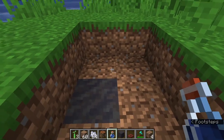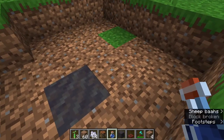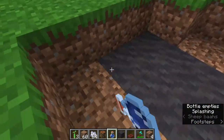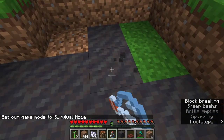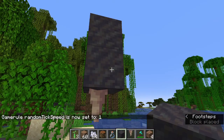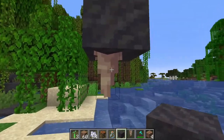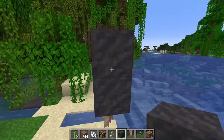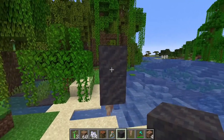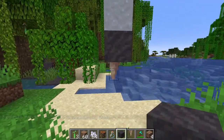One final thing to note about mud: if you right-click on a normal dirt block, coarse dirt, or podzol with a water bottle, you get mud. And if you have mud placed on top of a block with pointed dripstone underneath — so the dripstone is coming out of a block below the mud — the mud will eventually turn into clay. So technically clay is now renewable, since you can turn mud into clay through this process using pointed dripstone.